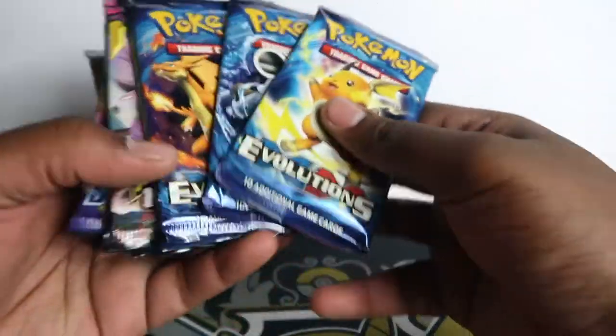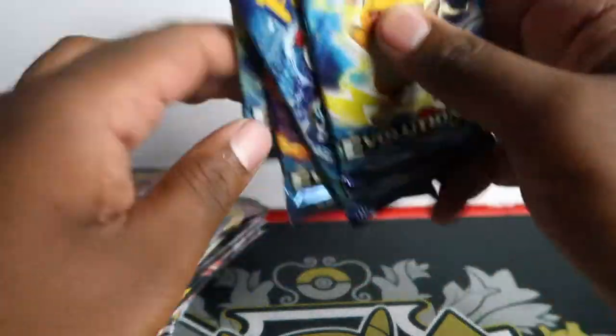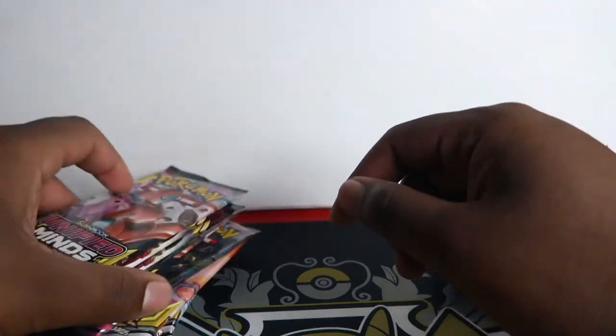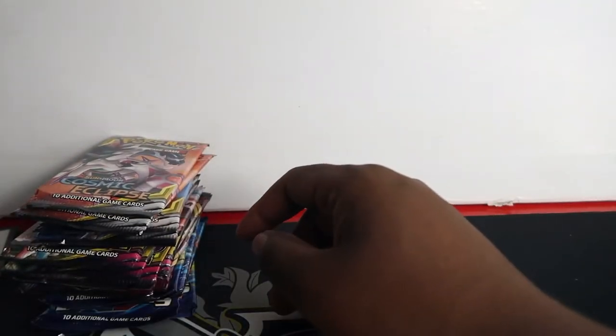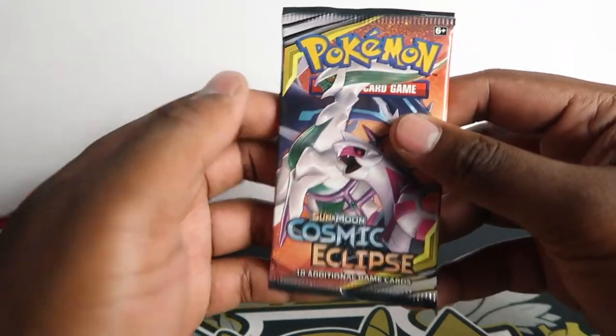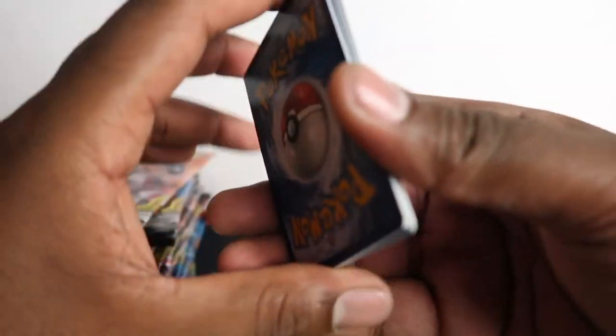So we have four Evolutions — one of each artwork, including the Charizard artwork. We have two Sword and Shields, four Unified Minds, and five Cosmic Eclipse — 15 packs total but all different sets. We got 24 Unified Minds today and put four in here, giving us a 20-pack Unified Minds opening later. We get big deliveries sometimes.